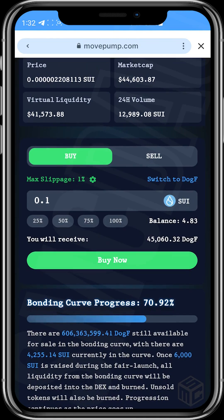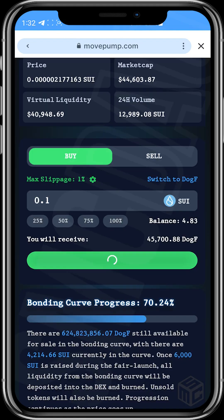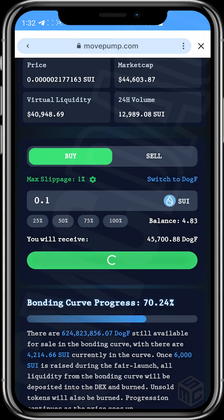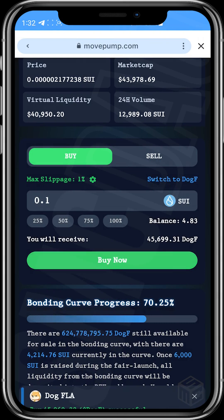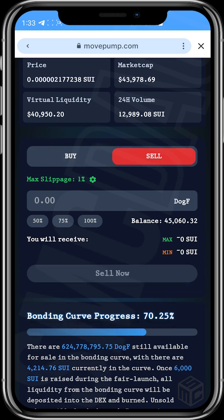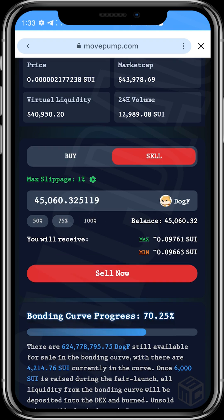Let's go ahead and tap on 'Buy Now' and approve the transaction. The transaction is successful — you can see 45,000 Dog tokens have been purchased. If you want to sell your tokens, tap on 'Sell,' you can see your token balance, and if you want to sell the entire amount just tap 100 percent and then tap 'Sell Now.'